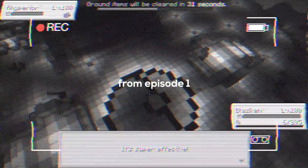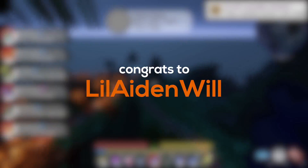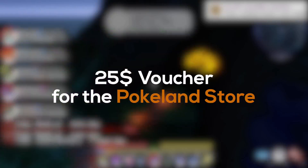Today, we're going to be going ahead and trying to defeat Red once and for all. Watch the video to the very end to see if it's actually possible. But first, I do want to announce the second giveaway winner, which is Lil Aiden Lil. Hopefully I'm pronouncing that right — you've won a $25 voucher for the PokéLand store. Make sure to join the Discord and redeem it.